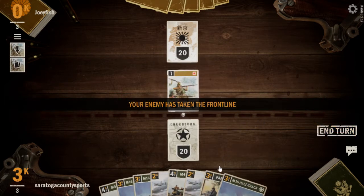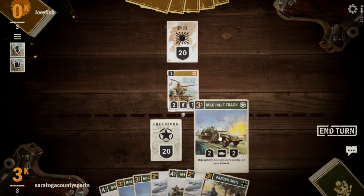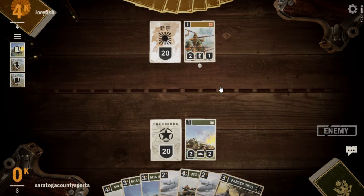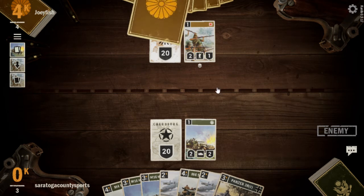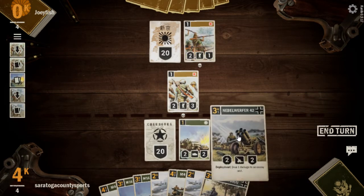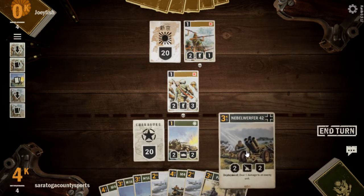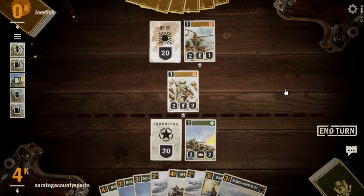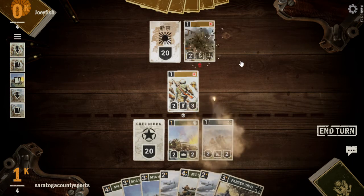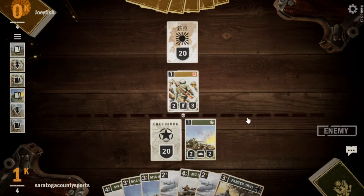Akita Regiment for our opponent. We got all of the half-tracks, so we'll see how we do here. Me Too for our opponent. We're kind of at a little bit of a crossroads here because we don't want to move. So let's go with a Nebelwerfer and take out the Akita. It's a trade — not what we wanted. Pass the turn.